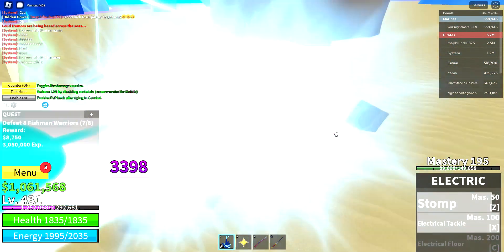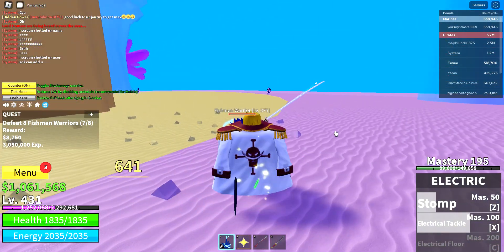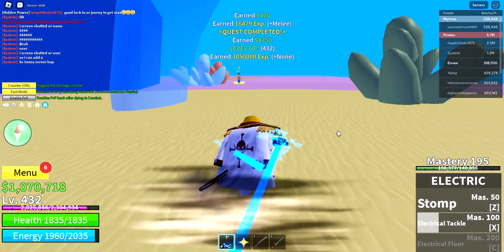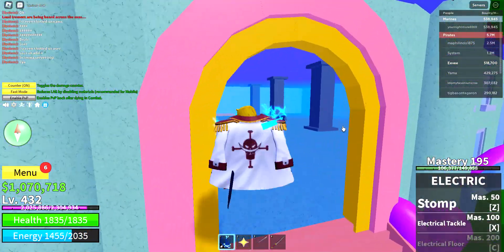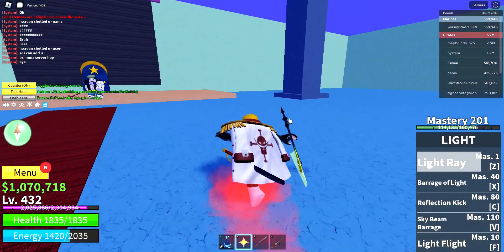Boom! That's what they call a move stat — moves that are only available when you are at a high level, like me. I can't really defeat this fishman warrior. It may seem normal at first.